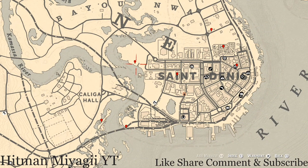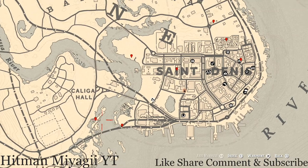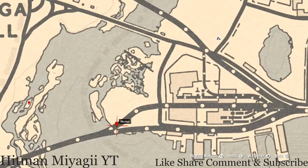Up here at this location you'll get a bird egg. This bird egg is in a tree — shoot it down with a varmint rifle or a bow using a small game arrow. This bird egg is a heron egg — H-E-R-O-N. Shoot it down with the varmint rifle or a bow using a small game arrow.